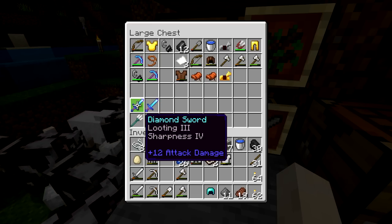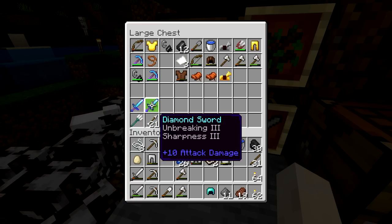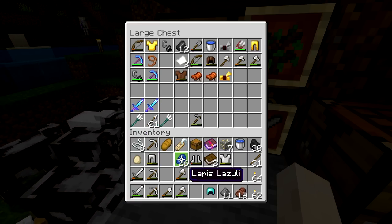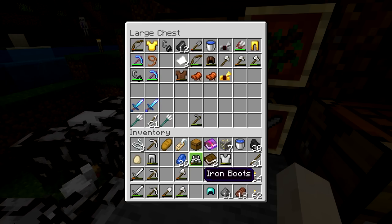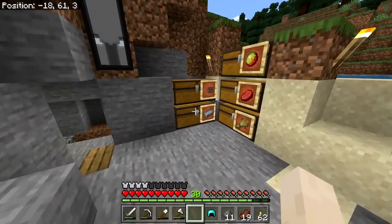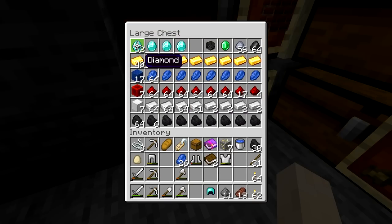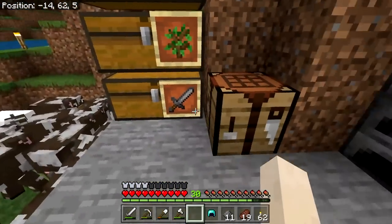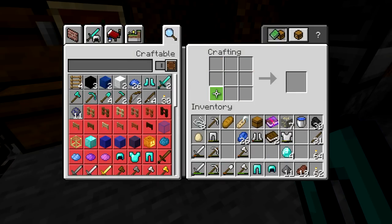It's already sharpness four — it'll give me unbreaking on my looting sword plus sharpness. We've got enough diamonds to make the armor I want: boots and pants need seven diamonds total. We'll make both and see if they show different enchantments in the enchanting table. Then we'll toss a bow in just to see.